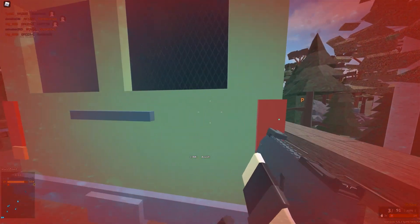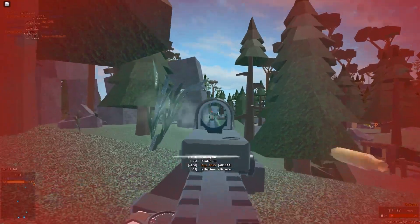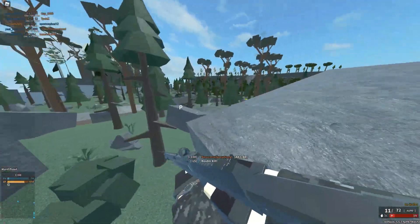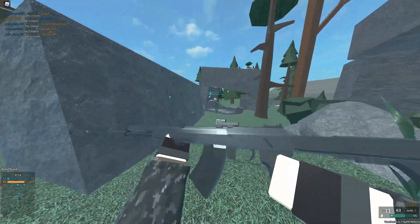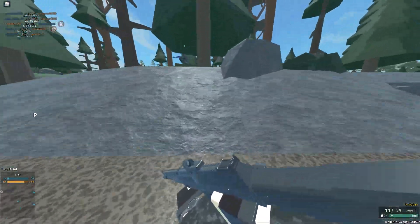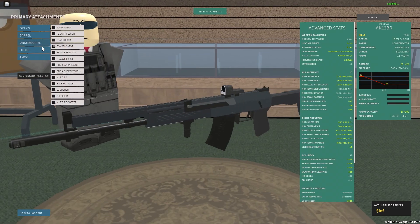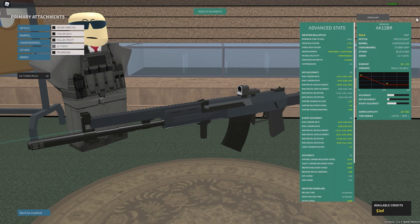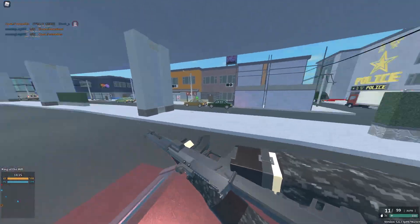Same headshot range — well this one actually has further torso range than the SA-58, but only slightly. I think the SA-58 two-taps up to around 80 studs or something, and this is 114 studs. This has 22 minimum damage. It looks cool on paper, it feels heavy and strong, but it's almost the same penetration too. This is just a troll SA-58 — it can two-tap torso up to about 70 studs less range, so around 40 studs less.